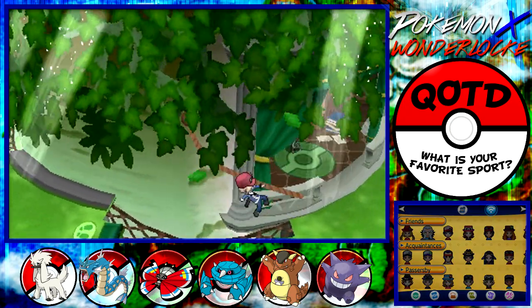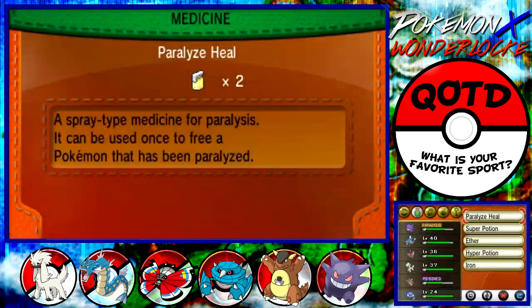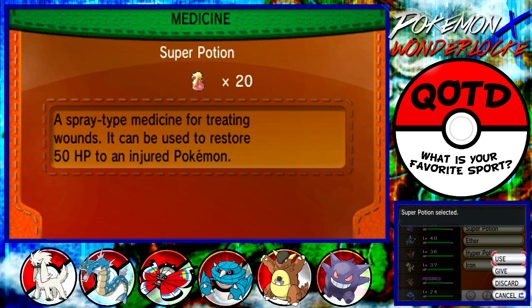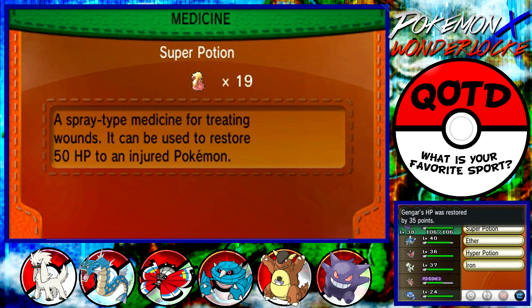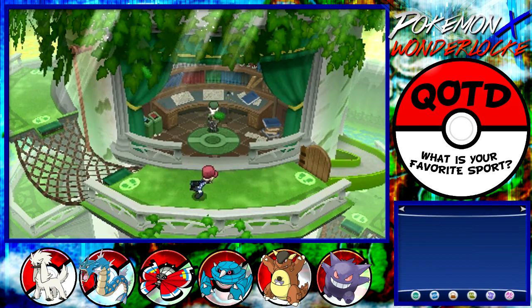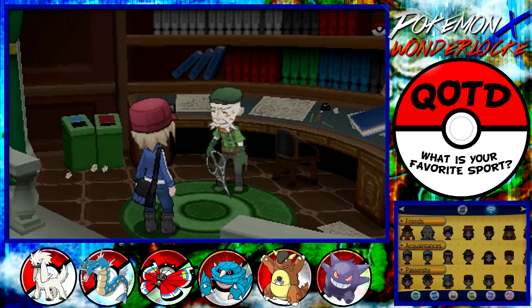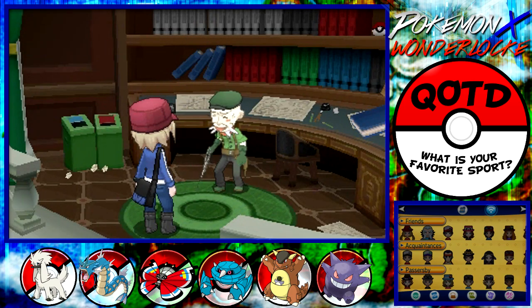The reason I'm skipping trainers is because I'm already at such a freaking high level that it's kind of ridiculous. I don't want to get any higher. I usually fight most of the trainers whenever I play games, but in this case it's better off if I don't because of how over-leveled I am. But anywho, let's go on to versus Ramos, the gym leader — the old man himself, the one with the wacky-ass mustache. Well, the vines and mustache — it's a beard.